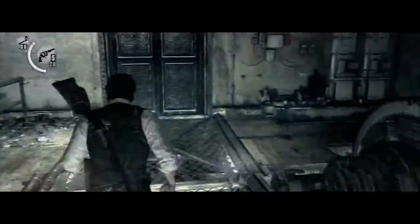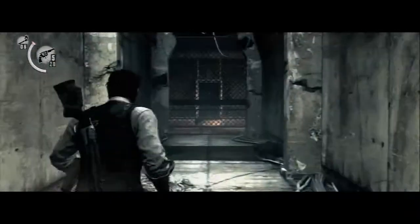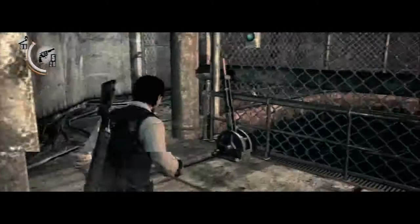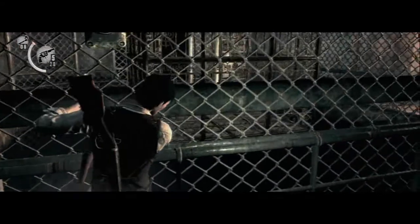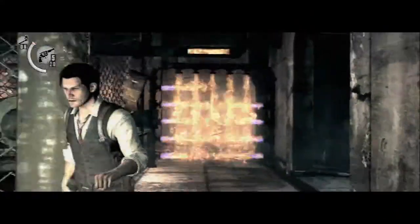You get a reprieve in this room — collect the stuff, there's matches. I don't think there's any ammo. But you get a checkpoint here when you pull the lever and the flames are going. That's the elevator you want to make it to at the end of the level, and that's when you've beaten Laura.